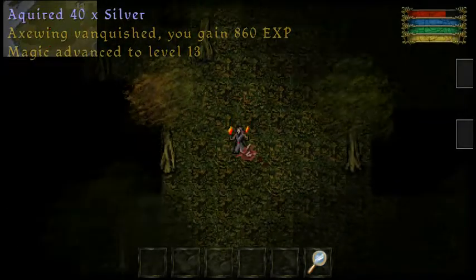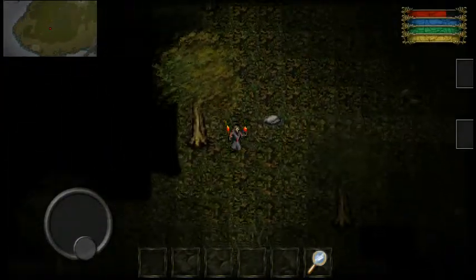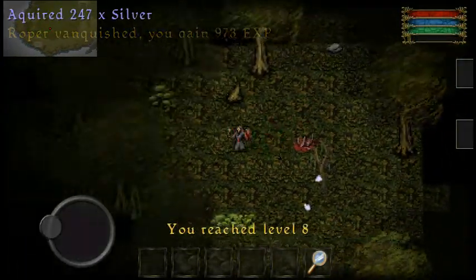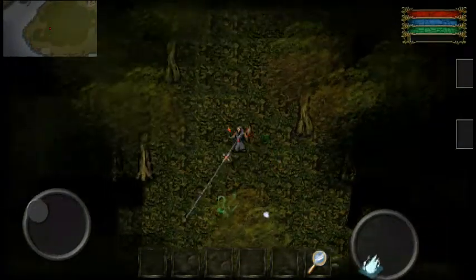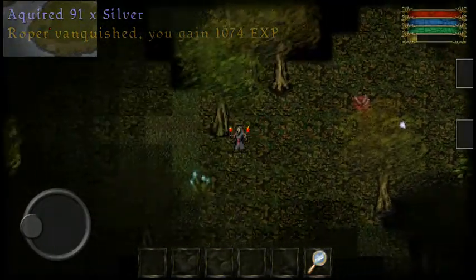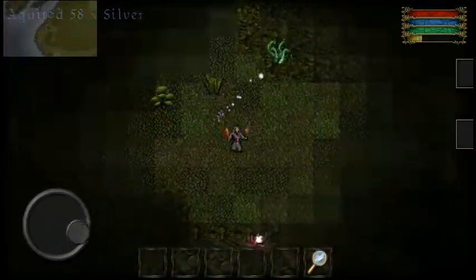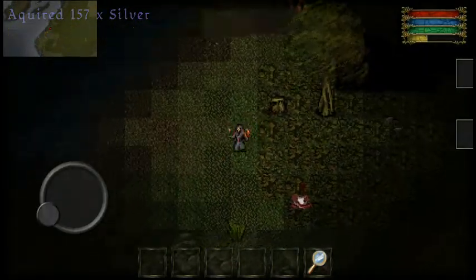There's an axe wing. My magic advanced to level 13, so I'm pretty close to getting that level 15 spell. It takes very little mana to use my Frostbolt — it's probably the most OP thing in my deck. I could use my axe and stuff, but I'm going to save those for when I get into a cave.